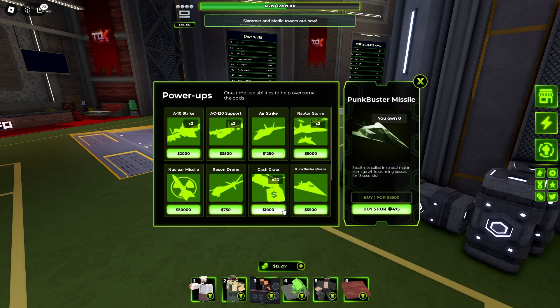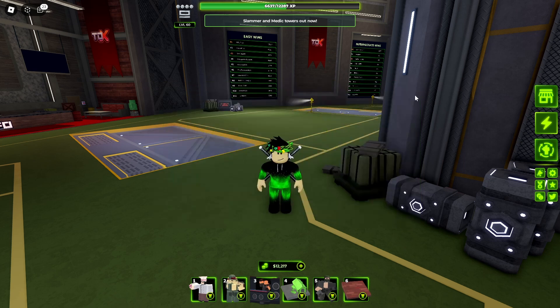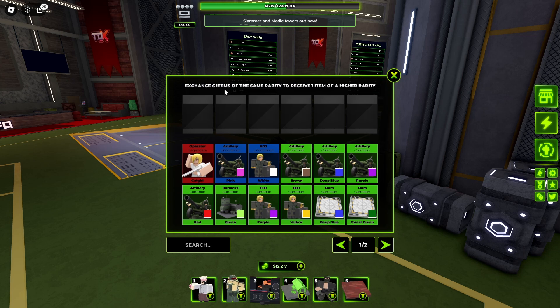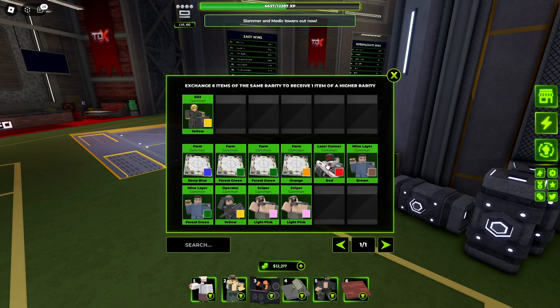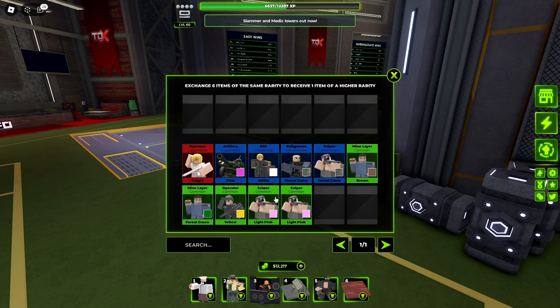The fly tower is so expensive — like 5,000 — and I only have 12,000 cash, so I don't know if I can get all of these. Let's check the cash crates. That's actually really cool. We have crates for health and all that stuff. You can exchange six items of the same rarity to receive one item of a higher rarity. Going to exchange these green ones and see what we can get — forest camel.